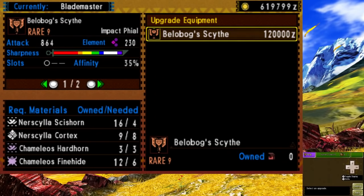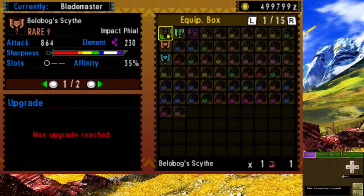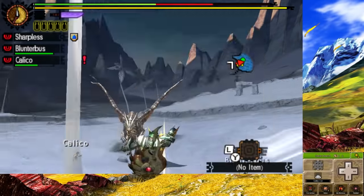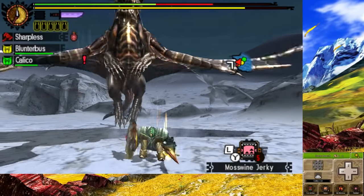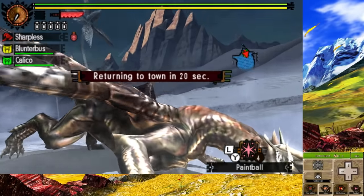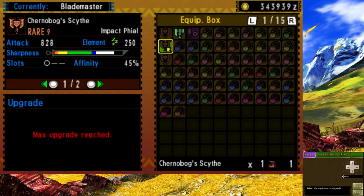After a good amount of grinding from Kirin and Nerscylla, we now have the final upgrade for our Arachno Scythe — the Bellobox Scythe. And of course, we need Kushala parts to upgrade our Shrouded Blade. Kushala hits so hard even with our armor being close to maxed out. This is one where I have to stall for a bit to repel after doing a good amount of damage. And after a good while of grinding Kushala, we now have the final upgrade for the Shrouded Blade — the Kernobox Scythe.